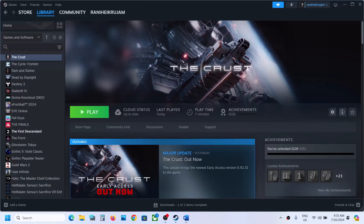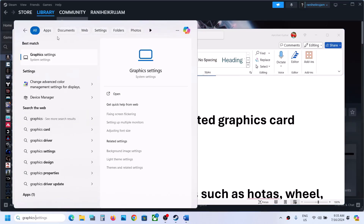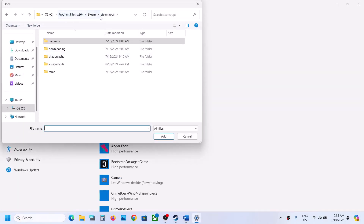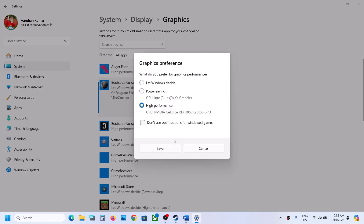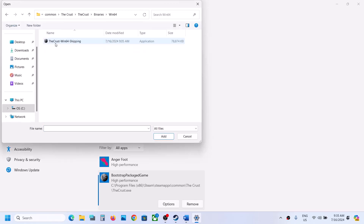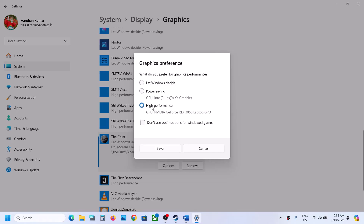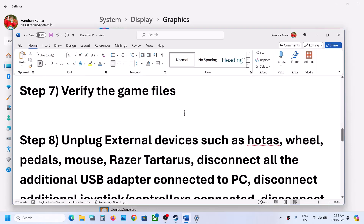The next step is to run the game on the dedicated graphics card. Type 'Graphics Settings' in the Windows search box, click on Graphics Settings, click Browse, and go to the game installation folder. Select the game exe file, click Add, click Options, and select High Performance, then Save. Do the same for the exe in the crust folder Binaries Win64 — add it, set it to High Performance, and save.